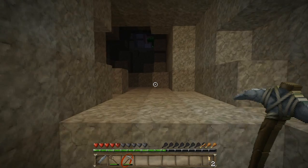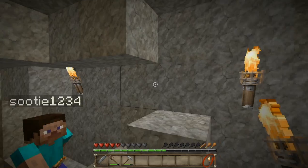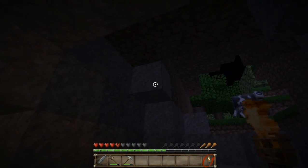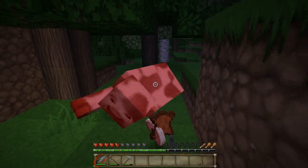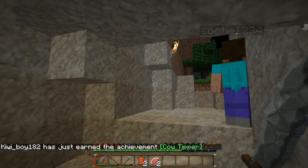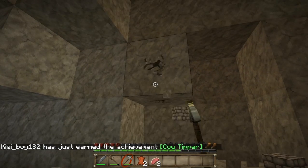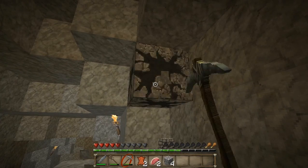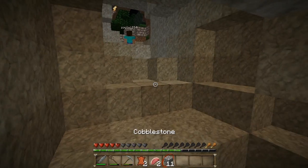Might have to kill a zombie and get some rotten flesh. I think there's like a back entrance to our base — this goes outside. A cow! That cow's perfect because we can use it to cook — so I've got some food. That was just perfect timing, I'm so happy about that.